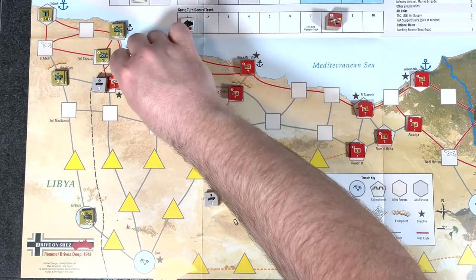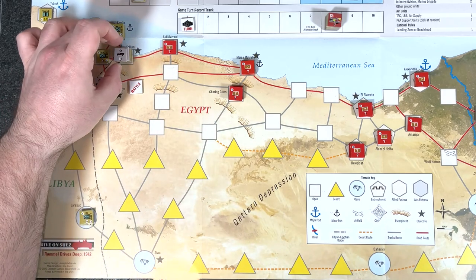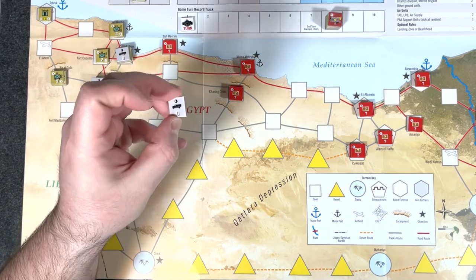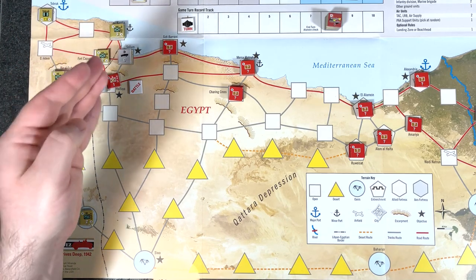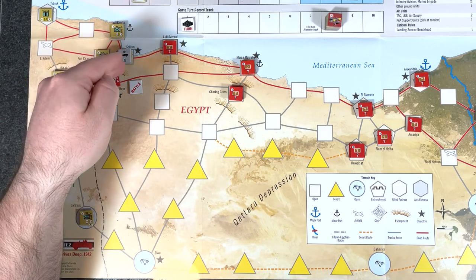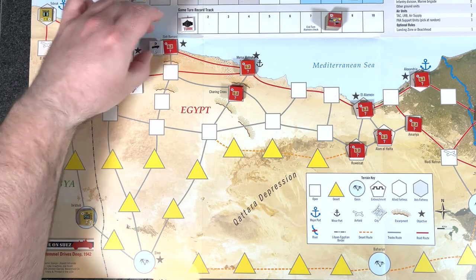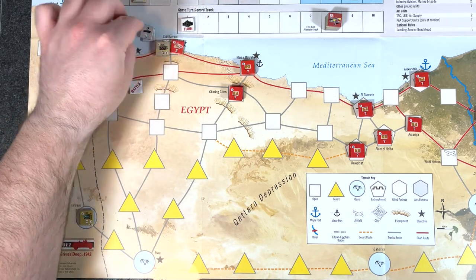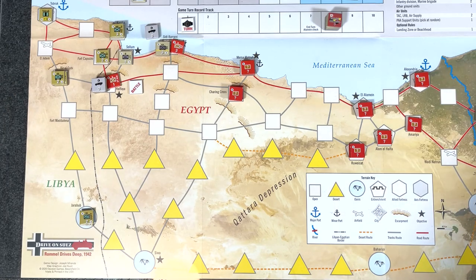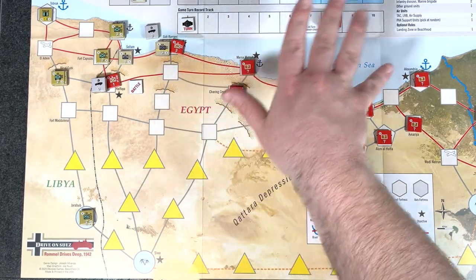Just to note — we had three supplies and I did want all my forces to be in full supply for combat, so I spent one to make sure combat would be solid. Now, if you're motorized and you win a combat, you can do a pursuit into an adjacent space — and that's what we're going to do. We have to leave the panzer layer behind. So we're going to advance into Sidi Barrani. We roll for reaction — five, so no reaction. Actually, there is no reaction as part of pursuit — they wouldn't have time to react.